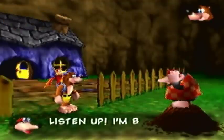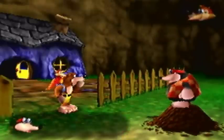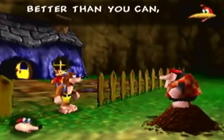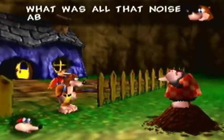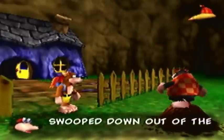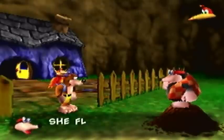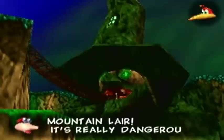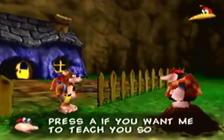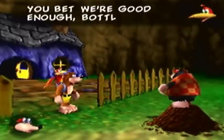I think I got Banjo's accent in my mind. What's up? I'm Bottles. I'm Banjo, and this here's my buddy Kazooie. Sure is a strange-looking buddy, Banjo. Better than you can, Goggle Boy. What was all that noise about? Where's my sister Tootie? The heavenly witch swooped down out of the sky and grabbed her. Calm down, geeky. We'll get her back. Where'd she go? She blew up to a mountain lair. It's really dangerous, so you probably need some training before you go up there. We're good enough. You bet we're good enough, Bottle Brain.